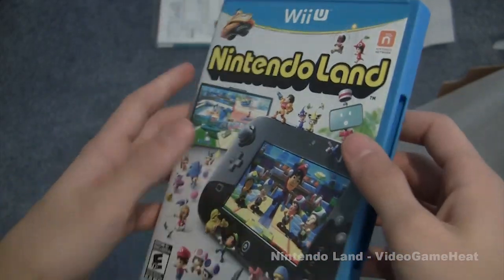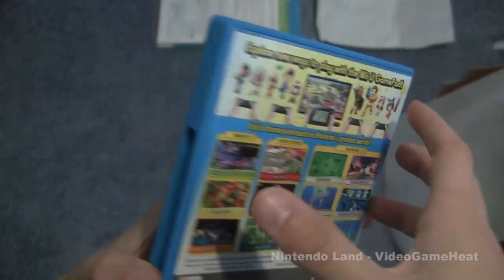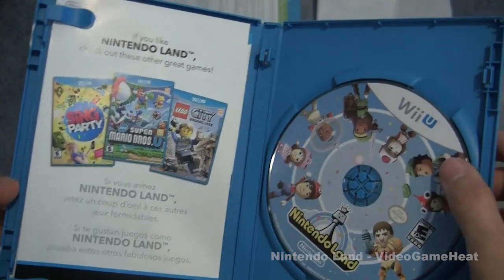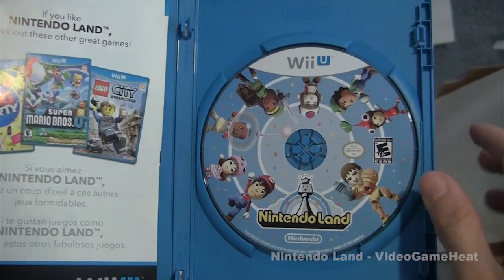It looks great. I like the art on the front of this cover and I like how they use the black Wii U console — 'Explore the new ways to play with the Wii U GamePad.' I'm excited to try it out. I know I played Nintendo Land a little bit at New York Comic Con, so I'm excited.